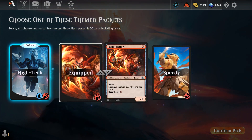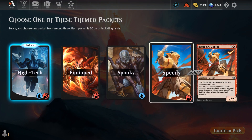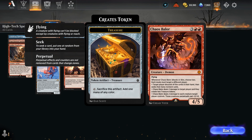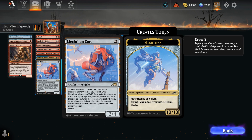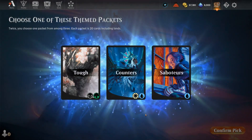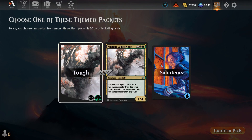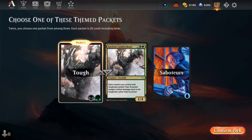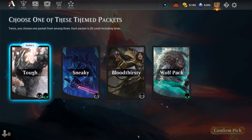You can enter the event using either 200 gems or 1000 gold, at which point you'll be presented with three random packets containing 20 cards each, including a rare or mythic rare and lands to cast them. You can get a preview of what's in each packet by hovering over it and you can visit the Wizards website to get a more detailed overview of the contents.